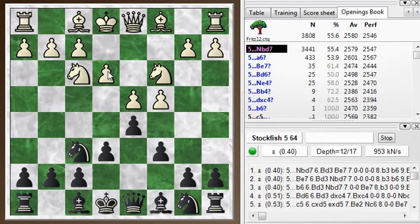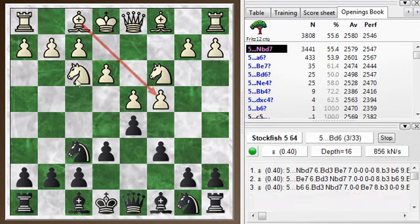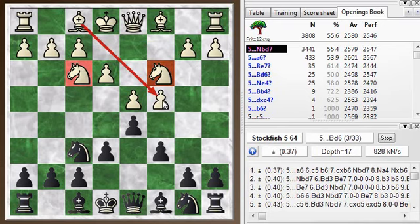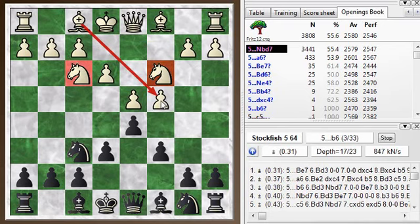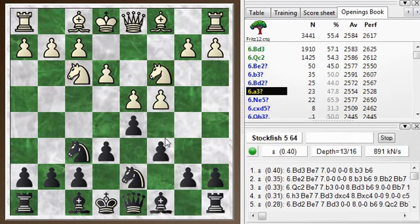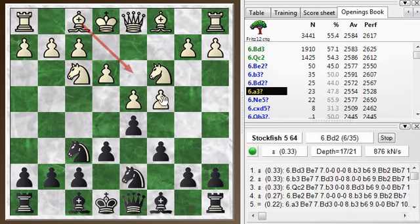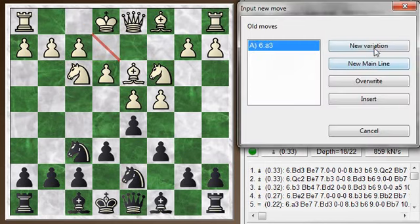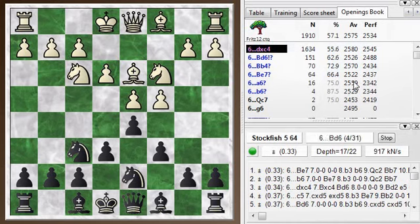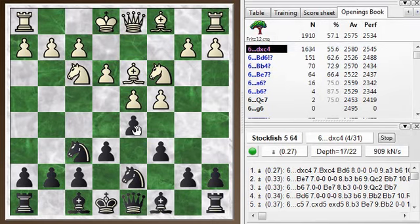He goes with e3, which is actually the way I play the Slav — I bring this knight out first, then this knight, and then I play e3 to defend the c pawn. So I go with knight bd7, the top choice. The main move here is bishop d3, and this is known as the Moran variation. The bishop comes out here. I like this to play for both sides — I play it as both black and as white. It leads to interesting and complicated positions.